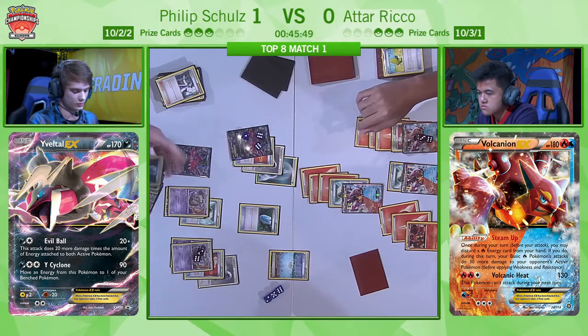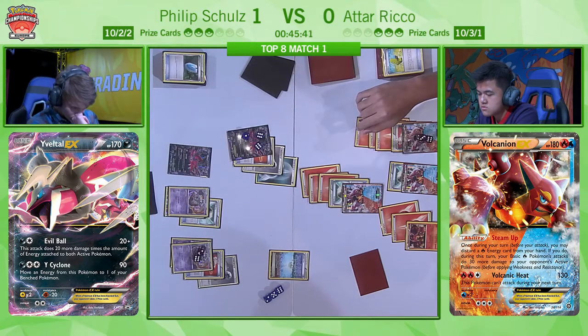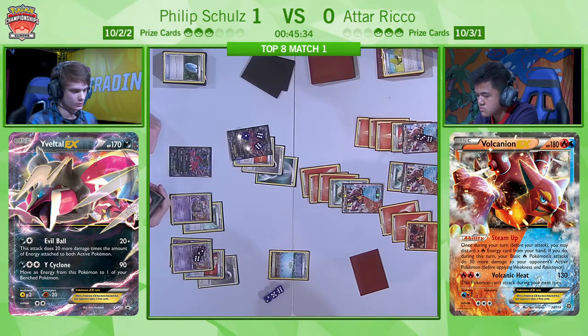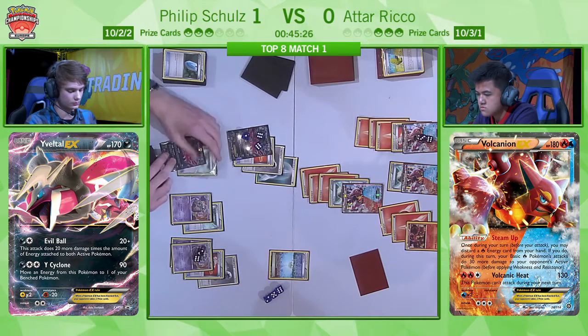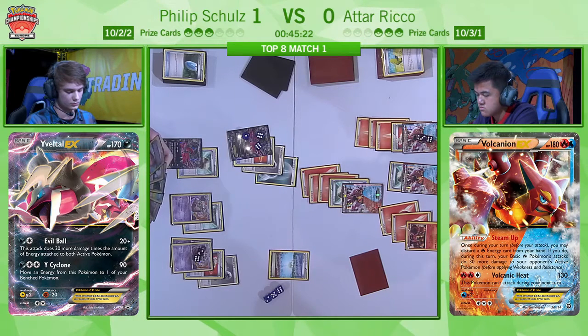One thing I'm noticing about Atar's side of the board — he's got two energy on that non-EX Volcanion, and that Yveltal in the active only has 80 HP remaining even with the Fighting Fury Belt. That means one energy attachment on that non-EX Volcanion and Atar can get the KO. Philip's only got three prizes left, but Philip does not want to have to deal with the non-EX Volcanion — he wants to be knocking out the EX as well. Atar's got options here.